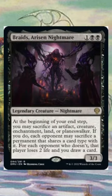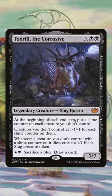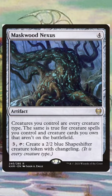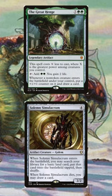Braids Arisen Nightmare can also do this in a way — she removes opponent's things while drawing you cards. Another one that's kind of messed up is Toxtril. What this is doing is it's freeing up slots in your deck for the more jankier, weirder strategies. Because if we can cover the card draw, the ramp, and everything else with one card instead of two, it's going to free up card slots for you so you can make a more unique deck.